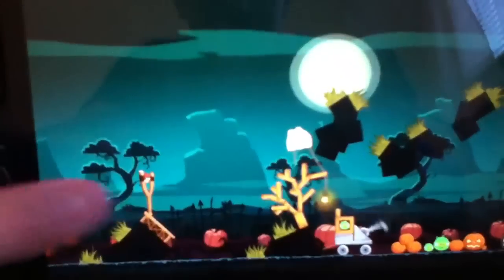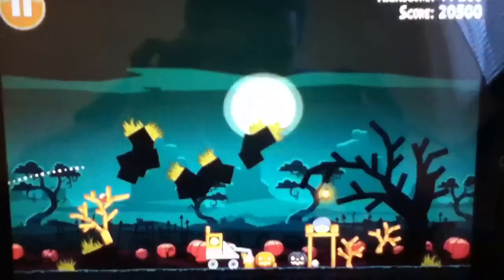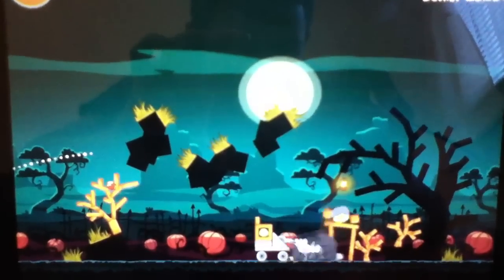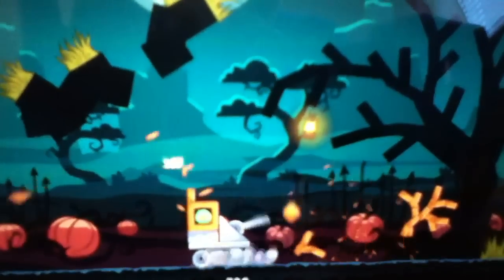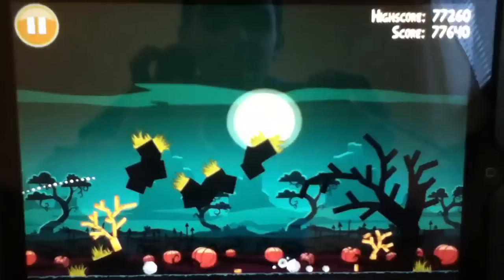What you have to do is use this bird and hit that pig that's floating like a ghost. And now it's activated the trolley. And there we go.